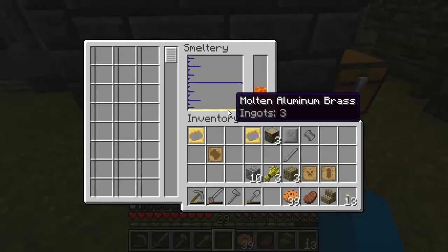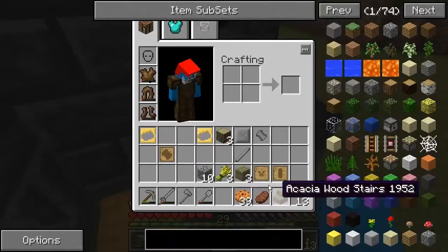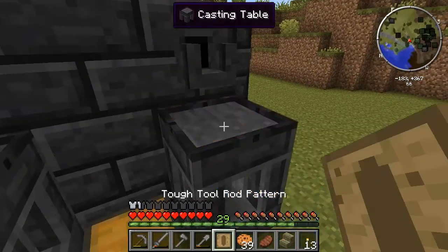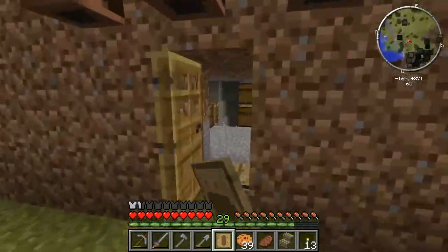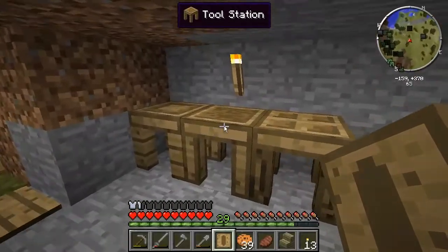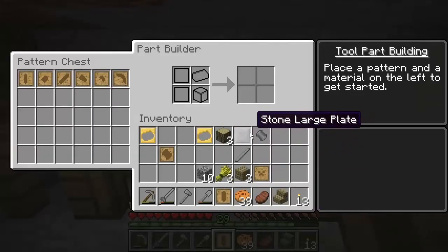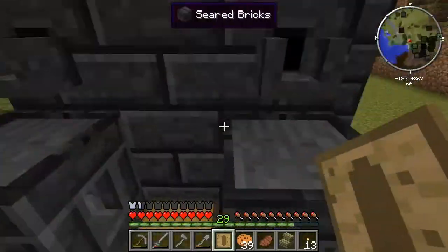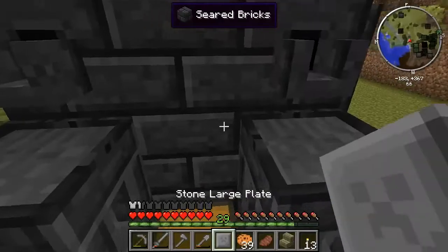We've got our three aluminium brass ingots in there. I'm wondering if this is how it works because I'm not entirely familiar with it myself. So let's put the tough tool rod pattern in there. What am I doing? You know things have changed a lot - you used to be able to just pour it into the wooden cast and it would make one of the ingot ones. What an idiot! It's these that I need to put in there. I'd forget my head if it wasn't screwed on. Let's get this plate on the go then.